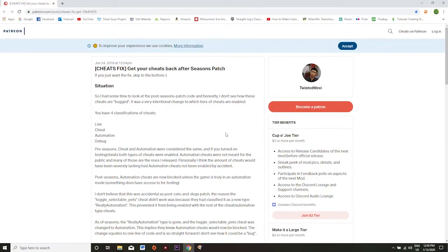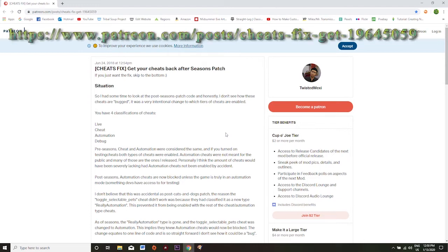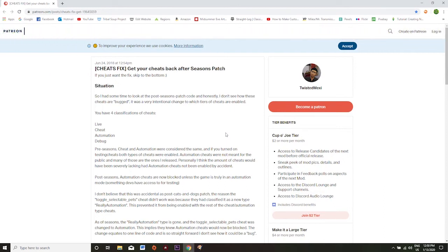So the first thing you need to do to put this mod into your game is completely close out and exit your game. Now you can put the mod into your game while the game is still running but the mod is not going to take effect until you reboot your game. So once you've closed out your game you're going to come to this site to get the All Cheats mod, which was created by Twisted Mexi. Twisted Mexi is someone who's very well known in the simming community and I've been using this mod for a very long time.